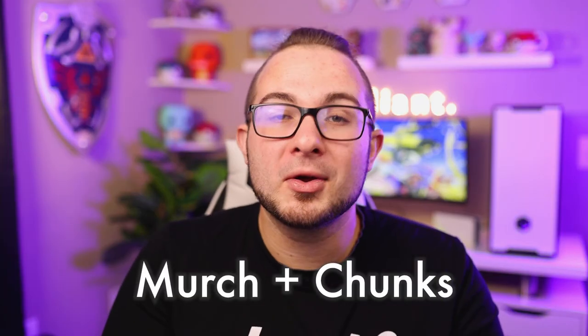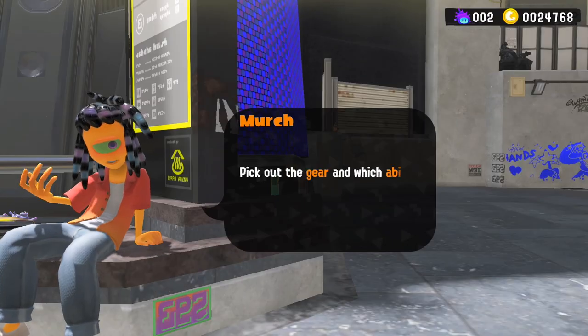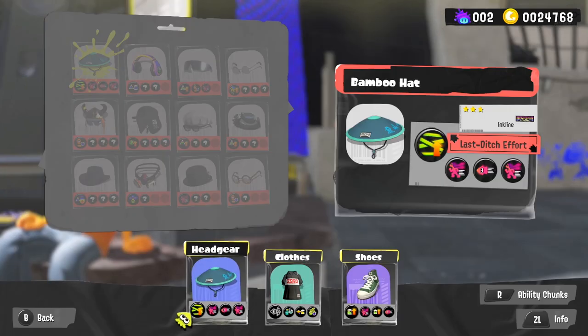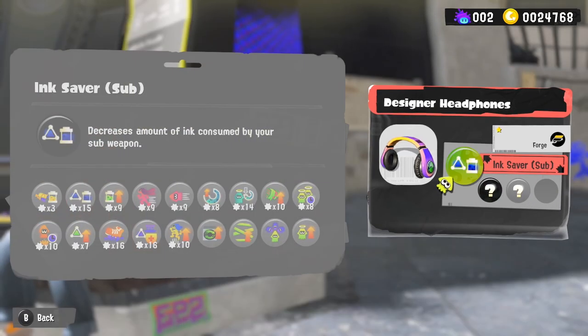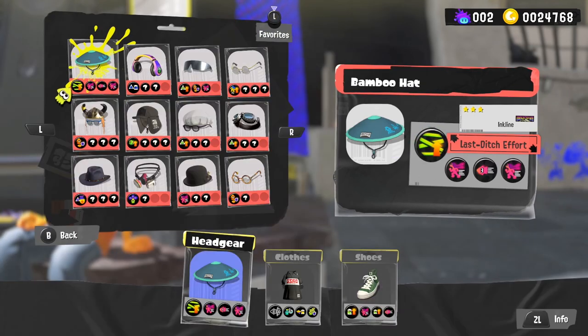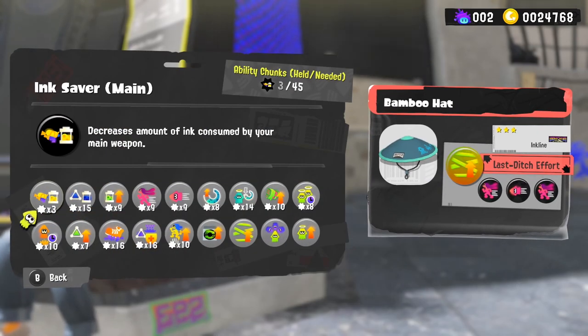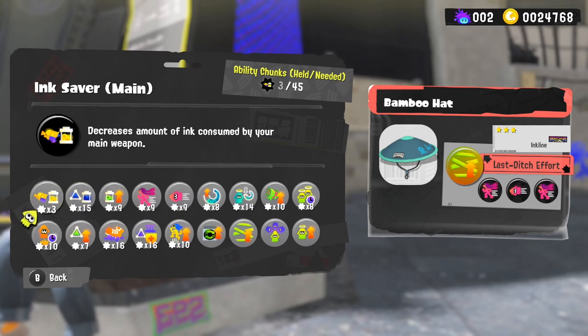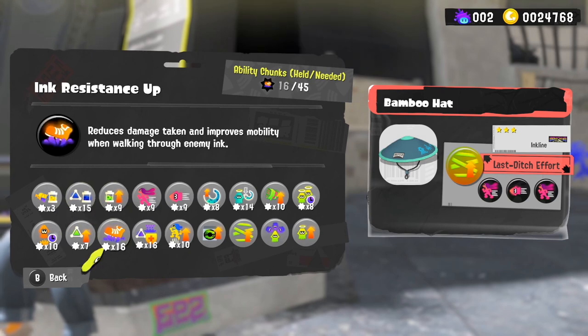Murch and chunks are two things you need to know about in Splatoon 3. Murch sits right outside the arena lobby and is who you'll deal with for your gear — he can scrub your gear, upgrade it, use chunks, and more. Chunks are what you get for duplicate items, and they can help you get certain abilities for your equipment or change the main ability on a piece of gear.